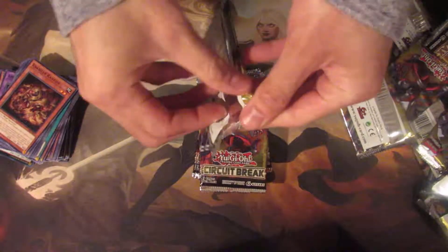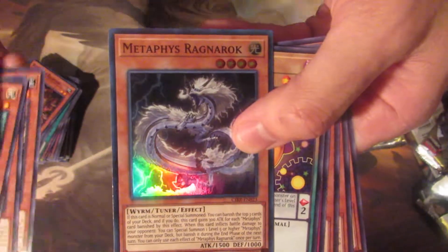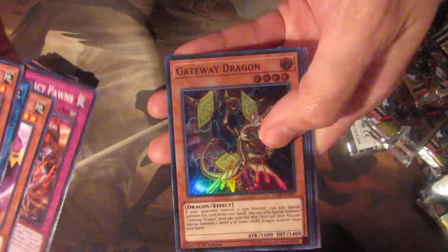All right, let's pack on this side. Come on, I need that Evenly Matched though. Oh man — Metaphys Ragnarok, and that's my face right now, so we're getting hosed. Evenly Matched, baby? Nope. Vendred Nightmare. Sorry if this is getting annoying with me asking for Evenly Matched, but I would like to have two.